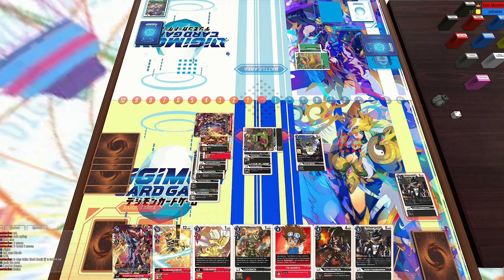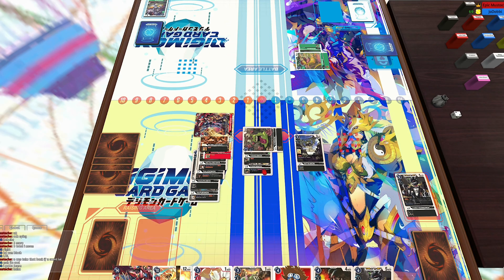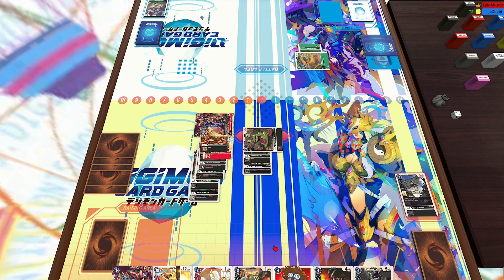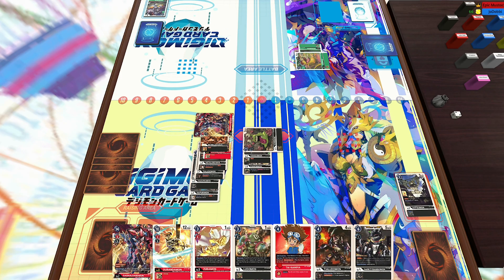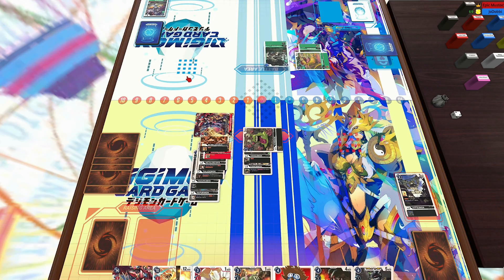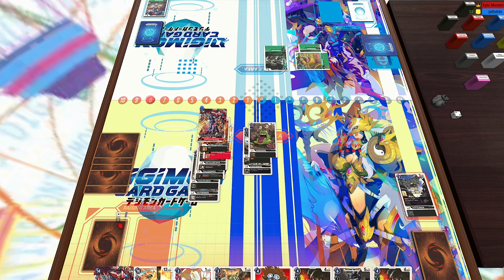I don't think he had anything else to threaten my Ragnalord. So I'm just going to go ahead and block, and he's going to attack with the Vegemon as well. I was debating the block — I got the blocker in Ragnalord for next turn and I just want to keep my champion on field to set up for another Ragnalordmon, because I do have that and the Durandamon in hand, as well as the Zubamon and Ludamon, so I can dig deeper for those Legend Arms cards.